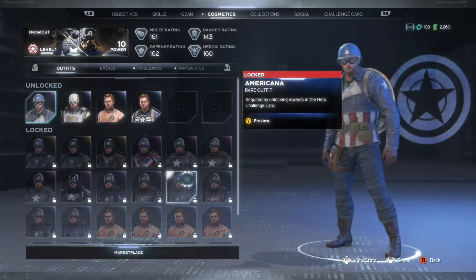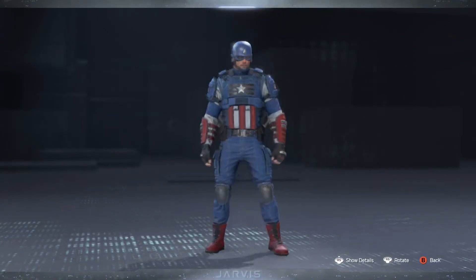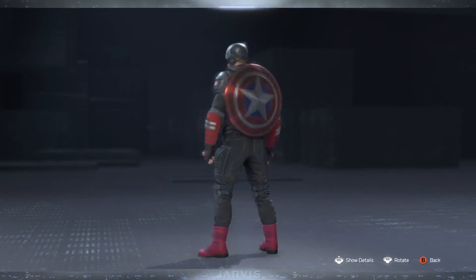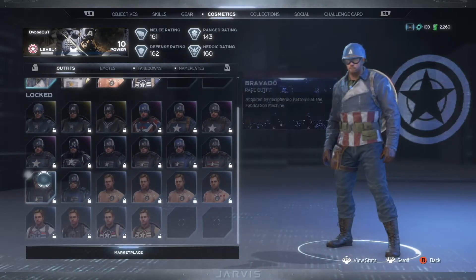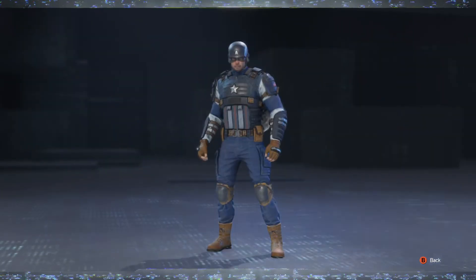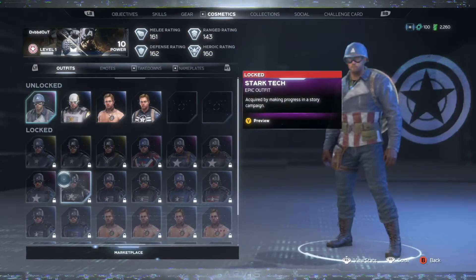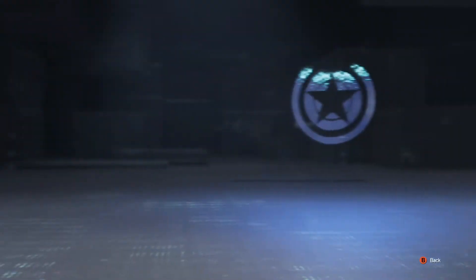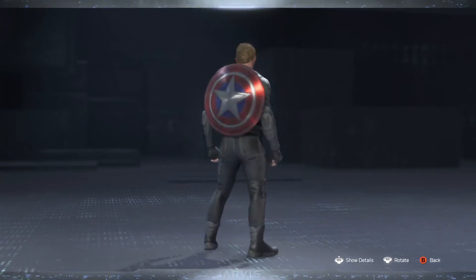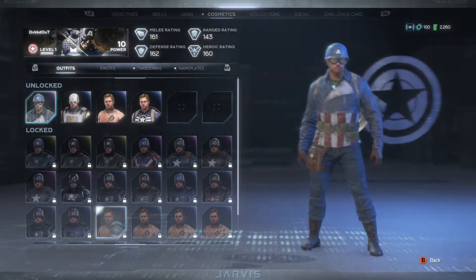We have Classic Captain America and a Stealth Rare outfit available. Not my favorite but it's alright. We got Americana after that. Then we're going to have the U.S. Agent Rare outfit — I kind of like that little black, red, and silver. Then next we have Bravado Rare outfit, and then Covert Commando.